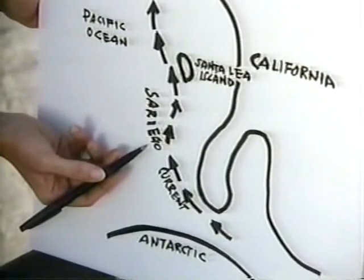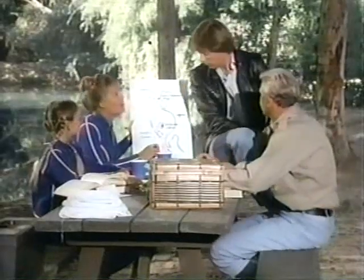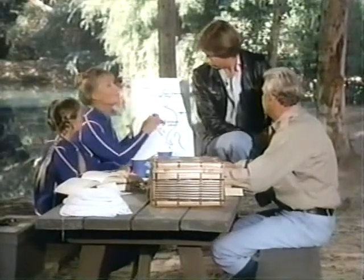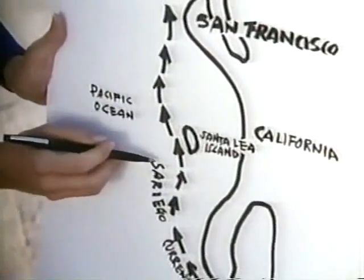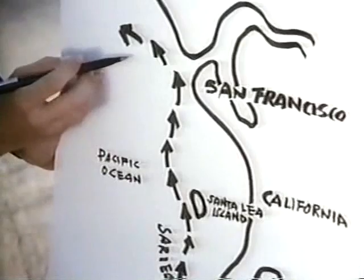You see, the tug won't work. What do you mean it won't work? We have to bring an iceberg from the South Pole here up to the island of Santa Lea, right? Right. But the problem is the Sariego Current. The what current? The Sariego. It's a very swift and powerful current which parallels the coast of California, and there's no way to avoid it.